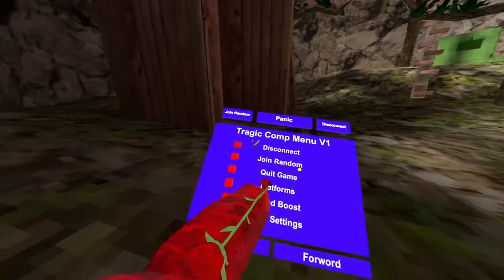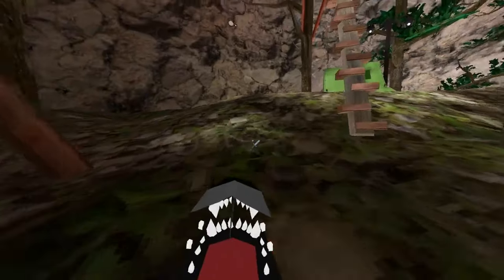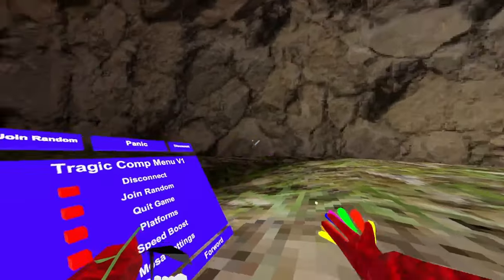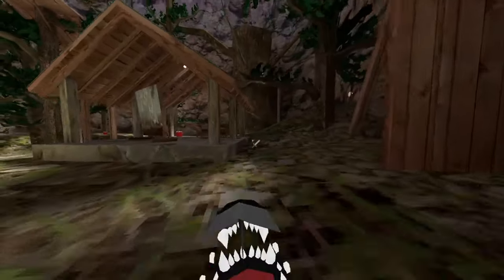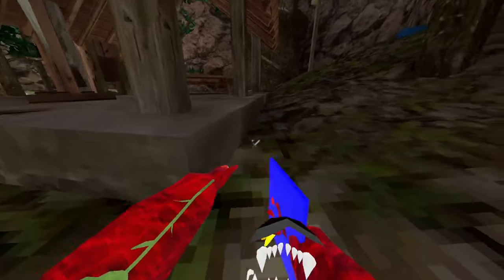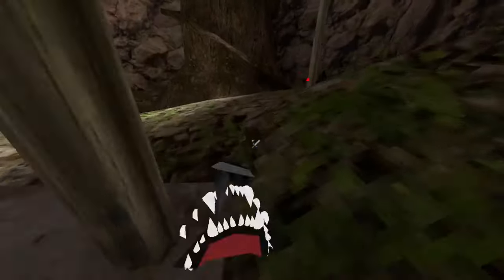Alright, so the first one is Disconnect Maze — you disconnect, that's just a normal thing. Journal on them, journals when in public. Panic will just disable all of your mods if you get caught cheating. Quit the game — quit your game. Working platforms, it's actually working blue platforms, as you can see.